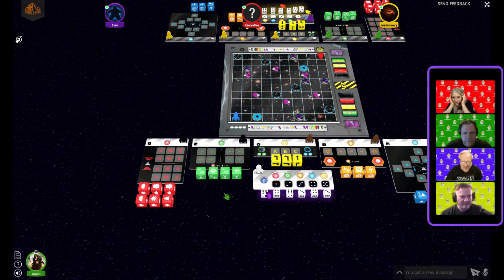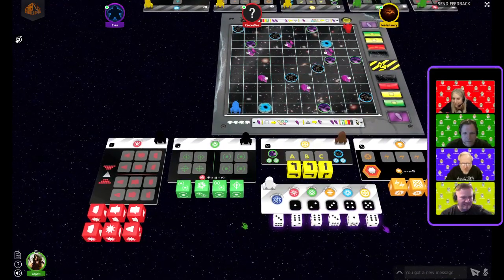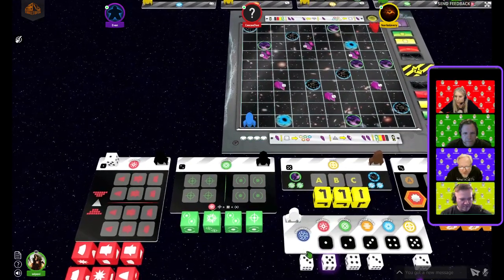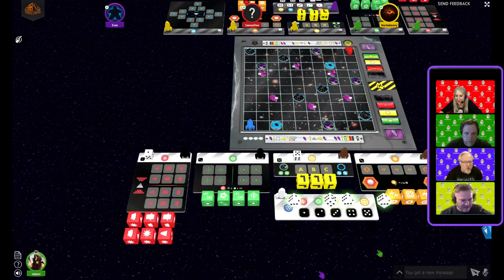All right, we have started! Mike, you want to control engineering dice? Sure! Ready, set — go! All right, re-rolling these — I want tractor beams, Mike. Keep rolling. What number is tractor beams? Three. I want those crystals, let's go.